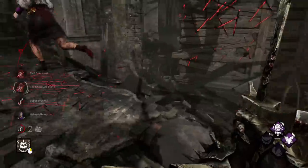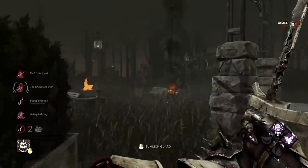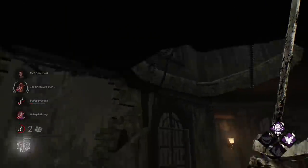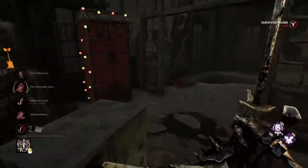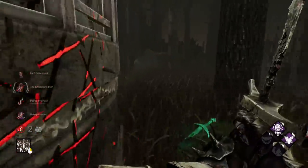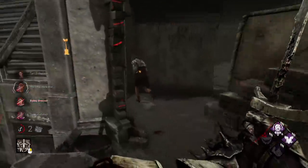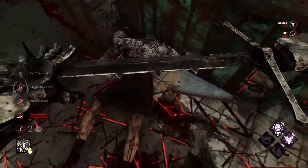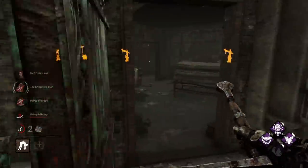Thank God — my sword is huge. Let's go up and set up a Carnifex over on this side and hopefully patrol this area. She's at the drop down — Balance Landing maybe? Yep, that's her exhaustion. We're almost up to max stacks on Save the Best for Last, which is definitely going to help us out.